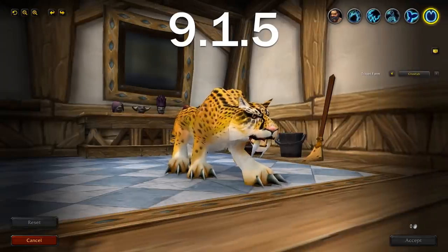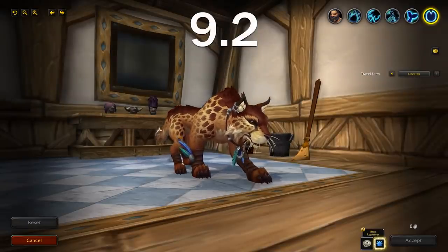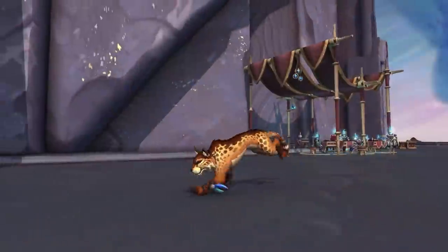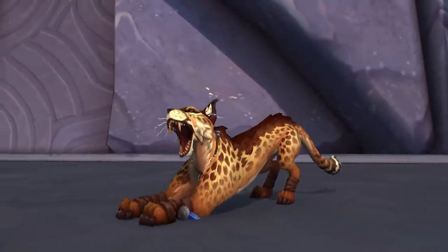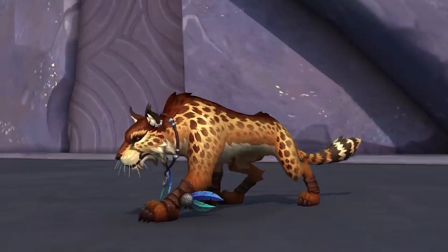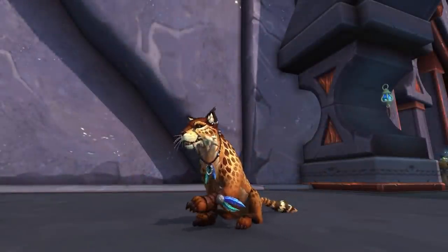First and foremost, this is probably the biggest one: a brand new Druid travel form — the cheetah form. The previous one was all the way back from vanilla and they're finally giving it an HD update in patch 9.2, and it looks absolutely incredible. This isn't something you have to acquire or get a glyph for — it's literally just a travel form update. The previous cheetah is gone as of 9.2, though they might add it back as a glyph. It keeps all the previous animations, but the look is a lot more HD and a great looking model.